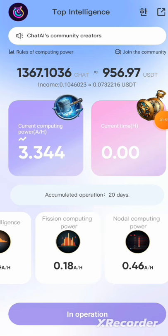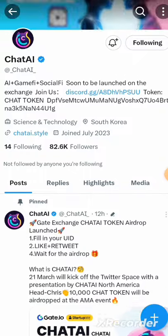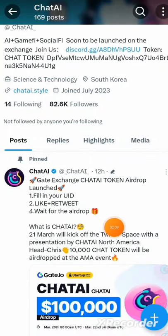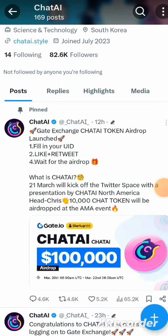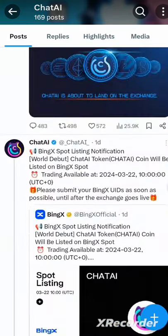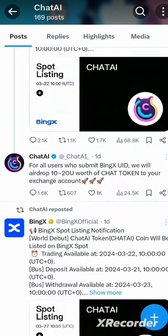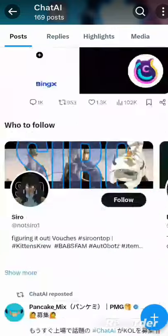Let's head over to their Twitter page to see the announcements before we go submit our UID. This is their latest announcement — they are going to be launching on Gate.io. There is another announcement that they will also be listing on BingX, which is a crypto trading platform similar to Binance.